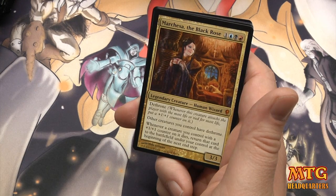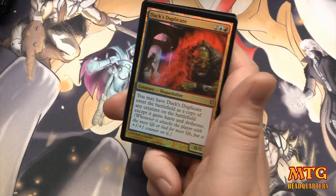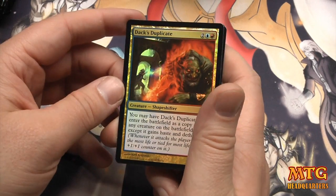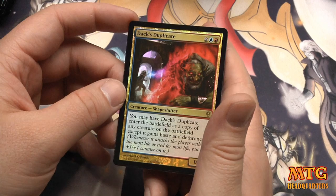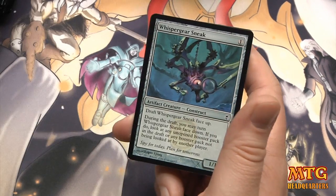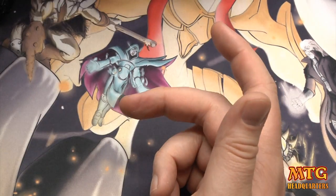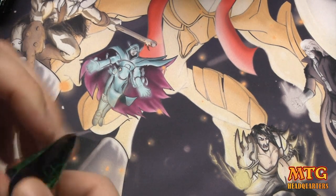And our foil — oh we have a foil rare! I thought it was Dark Faded maybe — it's Dack's Duplicate. You may have Dack's Duplicate enter the battlefield as a copy of any creature on the battlefield, except it gains haste and Dethrone. That's pretty ridiculous. Whisper Gear Sneak — a Mythic and a foil rare in one pack, I'll take that!